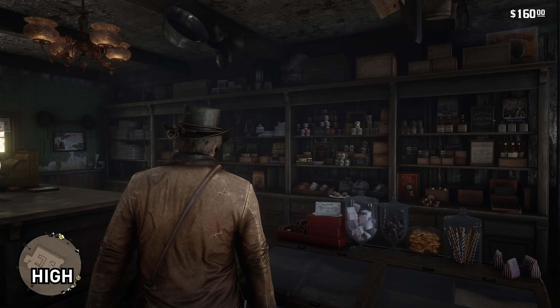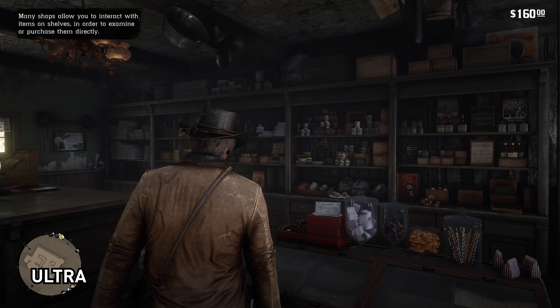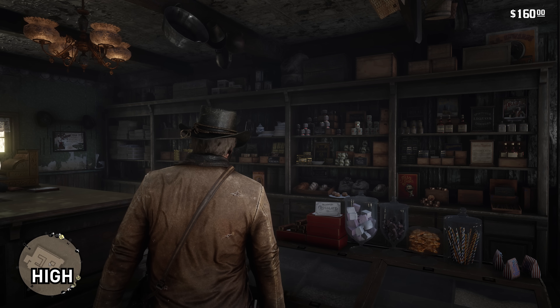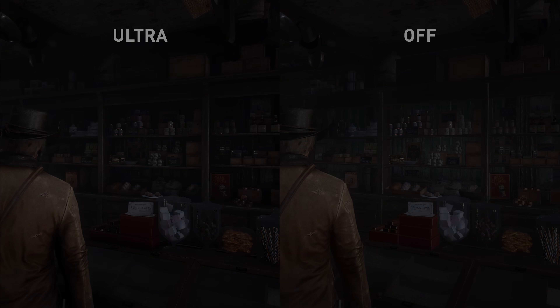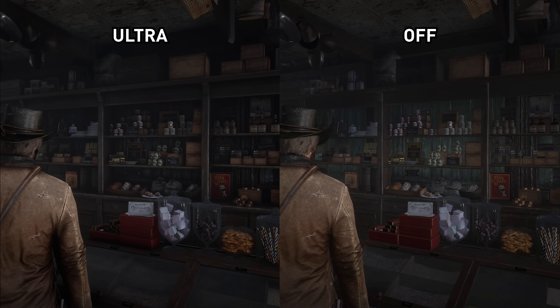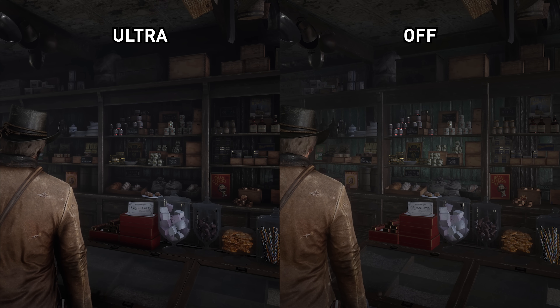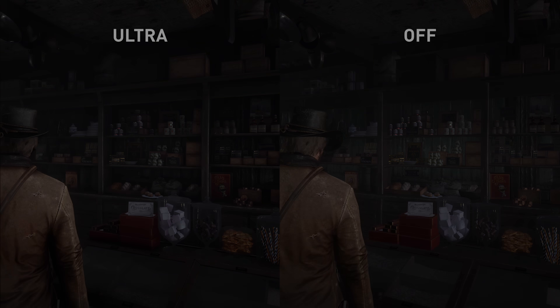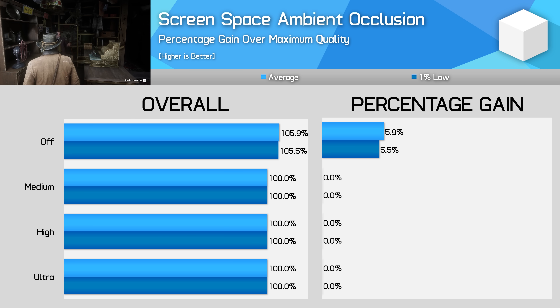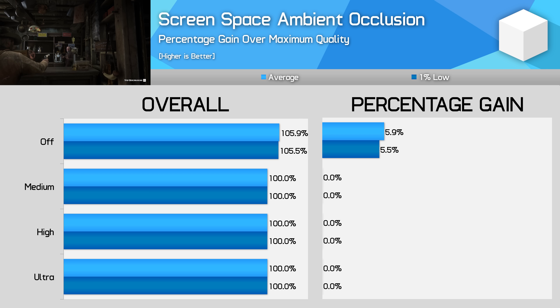Screen space ambient occlusion — SSAO — affects ambient shadowing between objects, particularly in corners or other densely packed environments. The differences between Red Dead's three main modes are extremely subtle; ultra has slightly denser and more accurate lighting than medium but you'd be hard-pressed to spot a significant difference in motion. Where you really notice the change is turning SSAO off, which I don't recommend — it makes the game look so flat and boring, almost like a game from five or ten years ago. You can gain five to six percent from disabling SSAO, but the quality difference is huge. Since there's no performance difference between the SSAO modes themselves, I'd stick to ultra.